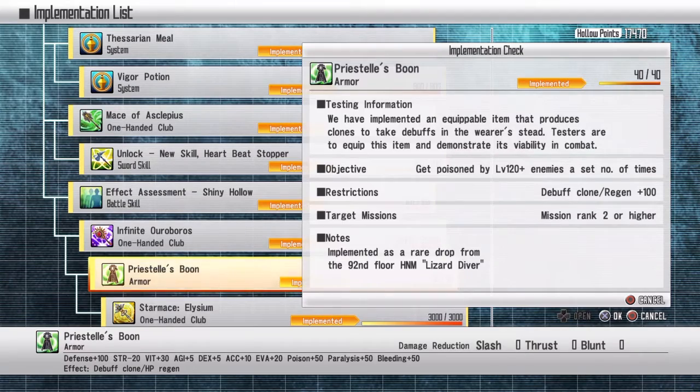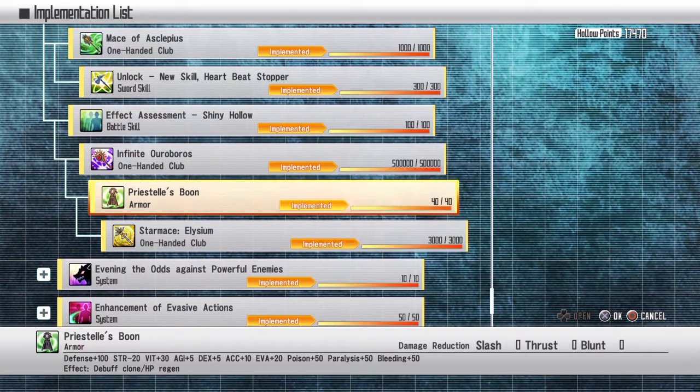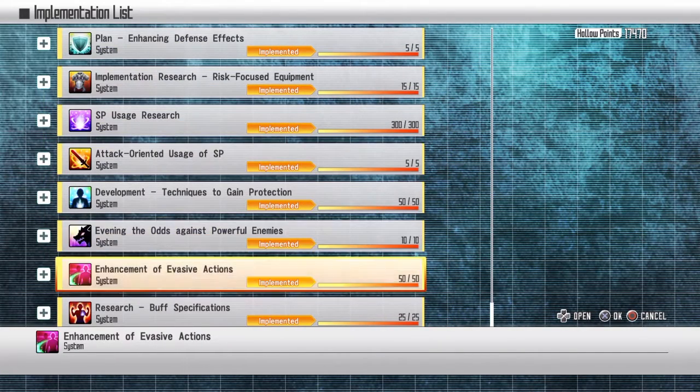Get poisoned: this can be tricky. You can go to the griffins area with the bugs — they poison you quite often. That works.